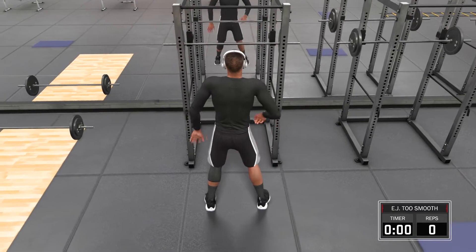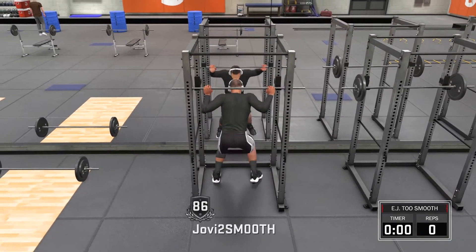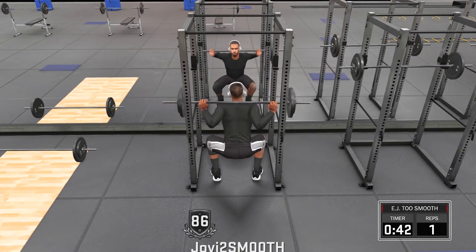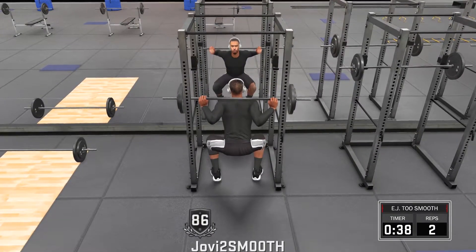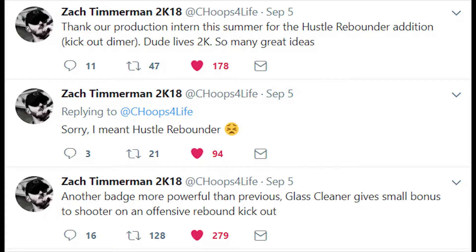In my opinion, Hustle Rebounder is one of the most important badges in the game, especially for centers. There's only two archetypes that can actually get it on Hall of Fame: the pure rebounder and the slashing rebounder, which is the build I'm currently using — rebounding as your primary and driving and finishing as your secondary. As an added bonus, it's been said by one of the 2K producers that this badge gives a shot boost to the shooter on an offensive rebound kickout, so it's kind of like the same effect as a dimer badge.